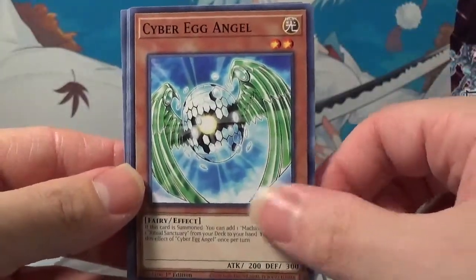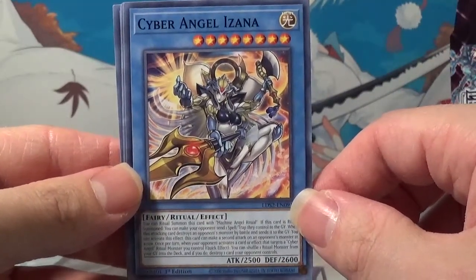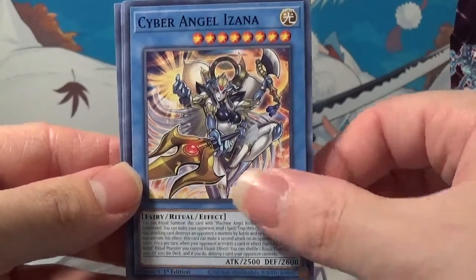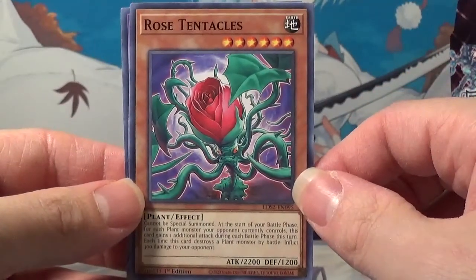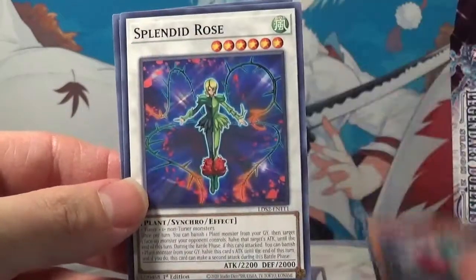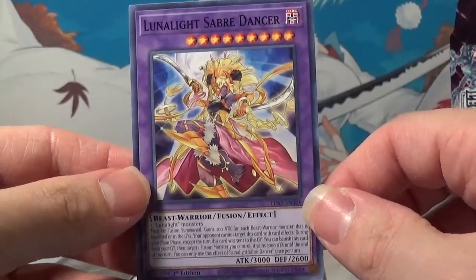Cyber Egg Angel. Cyber Angel Izana — or is it Izana? Rose Tentacles — I can think of some ideas with Rose Tentacles. Splendid Rose. And Lunalight Saber Dancer. Very cool.